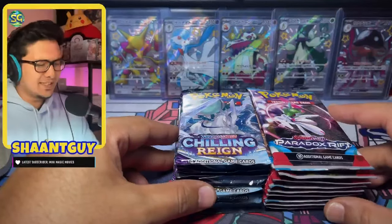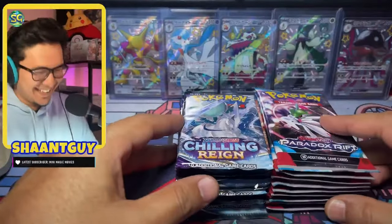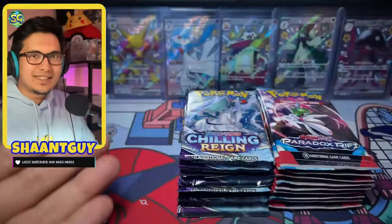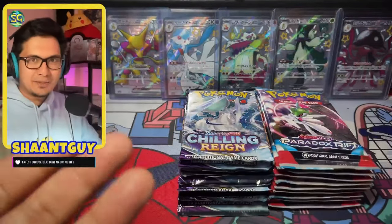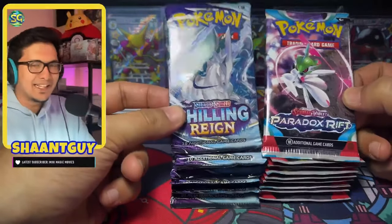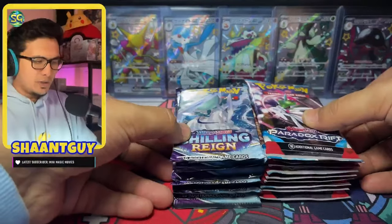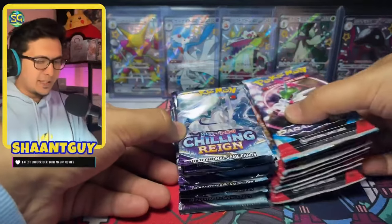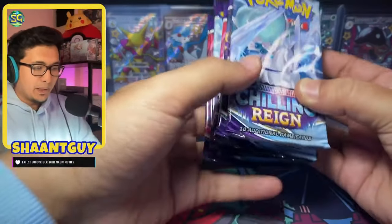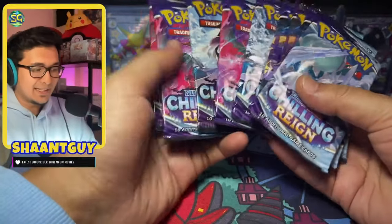So welcome to the opening of this never-heard, never-seen-before set of Chilling Paradox. I'm just kidding guys, you know I'm not a hater. I'm just doing this for fun. It seems to be a trend right now where everybody just smashes up these sets and opens a bunch of boxes. And there's actually a reason I've picked up Chilling Reign and Paradox Rift, which I'm going to explain while we get into these packs. So let's begin with some Chilling Reign. This set really went up in price after they announced they're going to stop printing it, and people were scrambling to pick up booster boxes and sealed products. So I had these lying around for a while.